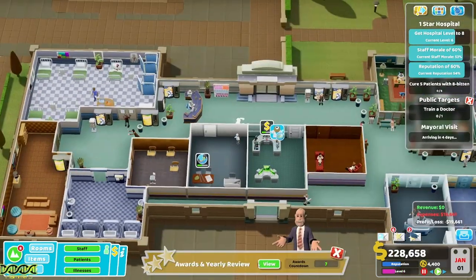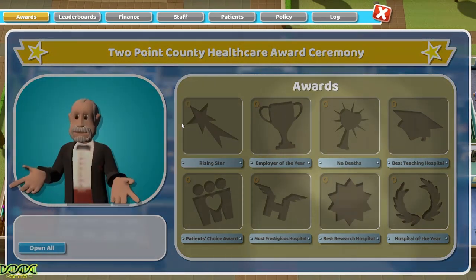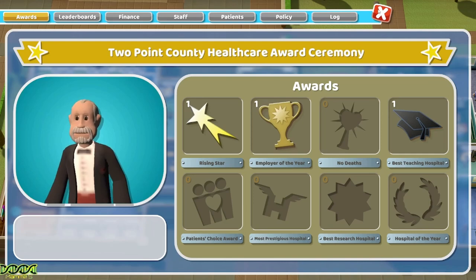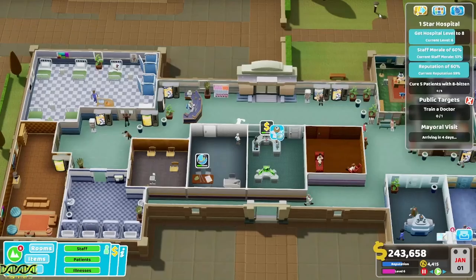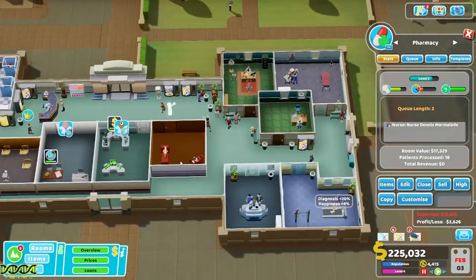What season — after our first year, how have we done? Not bad: Rising Star, Employer of the Year, Best Teaching Hospital. An 8-bit person has arrived at the resolution lab.